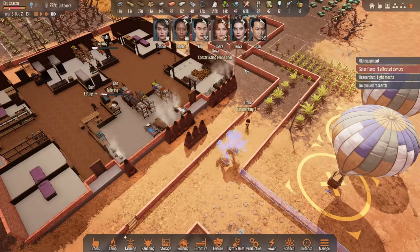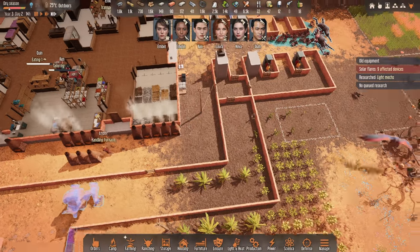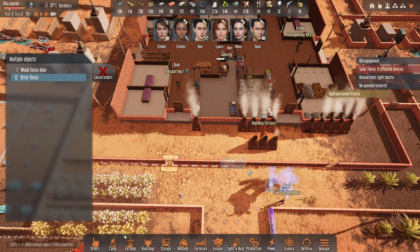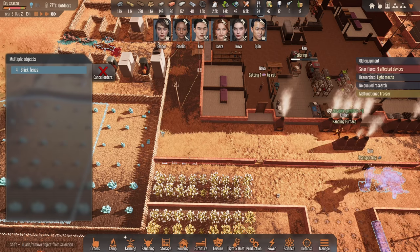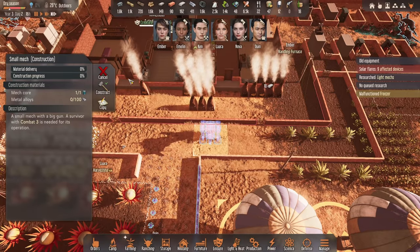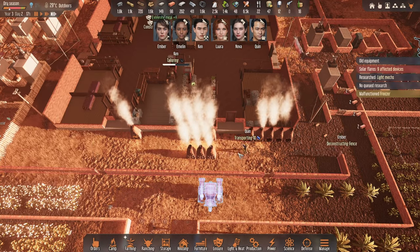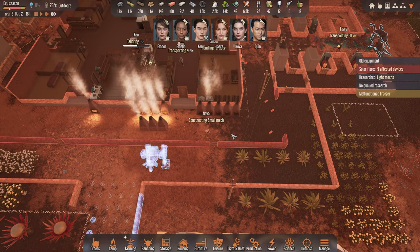Let's place you over here. Walls are pretty much done and I think we can also start removing these ones over here — just want to have a bit more space. All of this can go. Can we get this constructed quickly as well, Nova? You are having a bit of food — okay, construct this one. A bit of a priority — I would like this to be ready before the next wave hits.